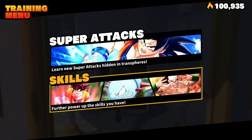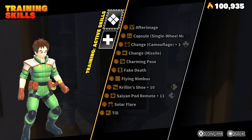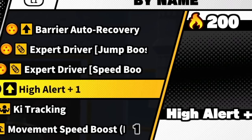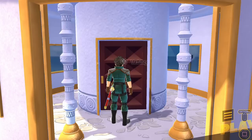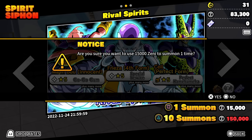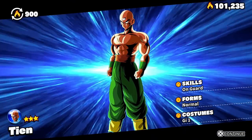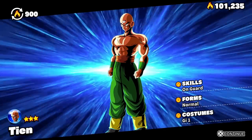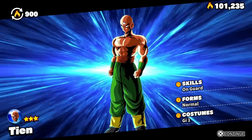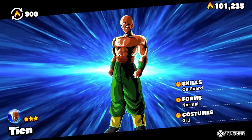One last thing people will ask about: the way you're actually able to unlock skills and attacks is with spirit. When you're leveling stuff up, it is going to cost energy — 200, then 300 — basically the more you unlock, the more expensive it gets. The way you get spirit is by summoning and playing the game. Any time you summon and get something you already have, it will be automatically converted to extra spirit. For example, we already have Tien — as you can see in the top left, it says we got 900 spirit added to our overall pool. Getting dupes isn't a bad thing; that spirit will be used in the future for other stuff you want to unlock.